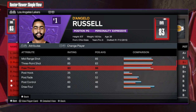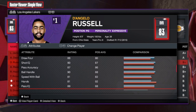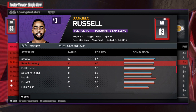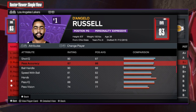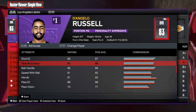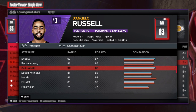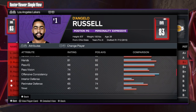80 free throw gives you the silver Free Points badge, so that's dope. 60 post control — not bad, that's pretty good. Not a playmaker per se, but 87 pass accuracy — we already know you get a lot of great passing badges just by having an 87, and you also get Bailout on bronze. Ball handle 90 — that's fantastic. And 81 speed with the ball, so playmaking is there.